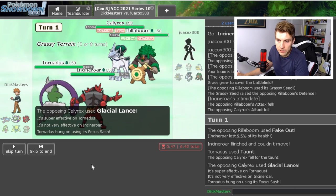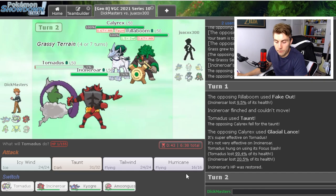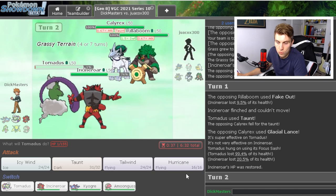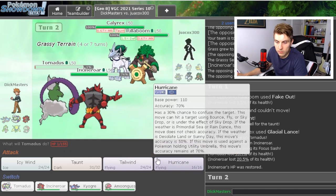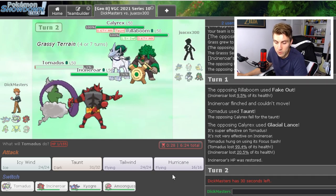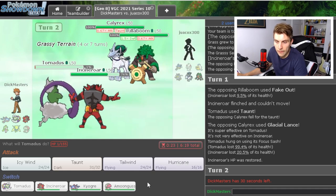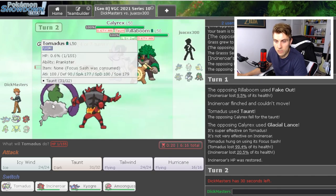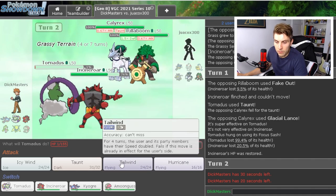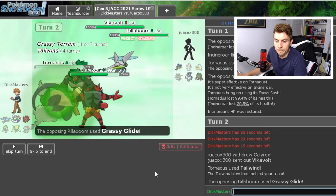There's a Fake Out. They went straight for Glacial Lance — okay, that's alright. We could go for Tailwind now. I think we use Parting Shot into the Calyrex — we don't really have the switches, and it's likely we lose Tornadus, making dealing with Ice Rider a little more tricky. We could switch in Kyogre but there's always the risk of a Grassy Glide into that slot. So Tailwind and Parting Shot into Calyrex.